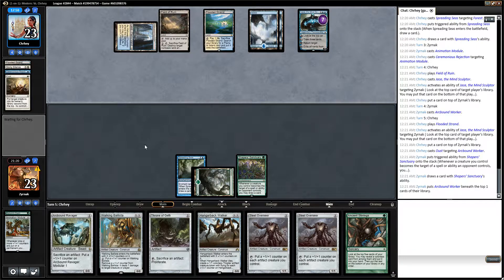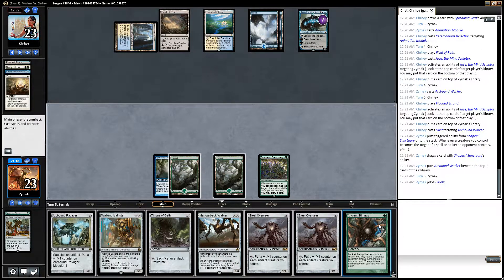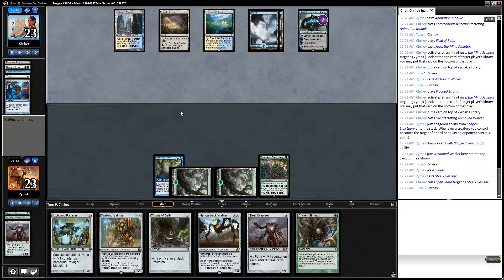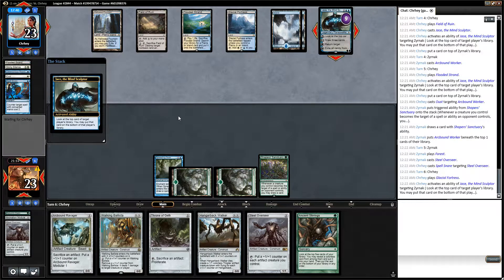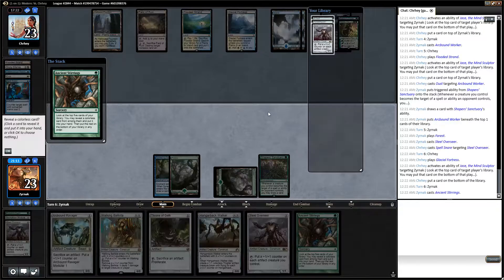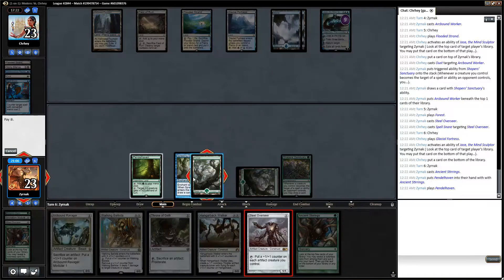I'm gonna redraw. I guess I'm gonna play an Overseer. Really gotta kill this Jace. Bottoms my Worker and Stirrings. I need to hit my land drops, so I'm going to Stirrings. Pendelhaven — strictly better than a Forest. Get an Overseer.